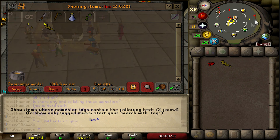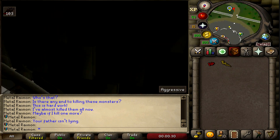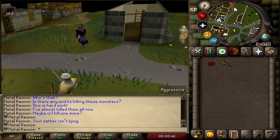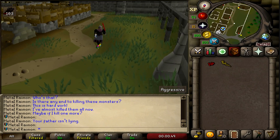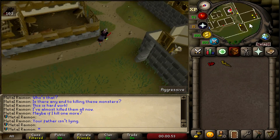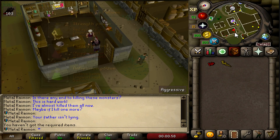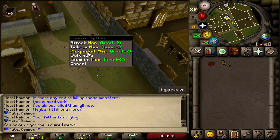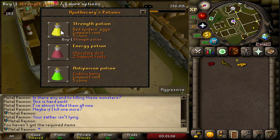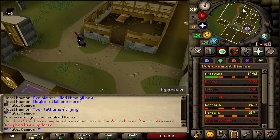We just have the mahogany logs remaining, which requires me to make some money first. I looked it up — it's 1,500 GP each, and we need to make a total of 20 planks, so we need 30k for that. That's going to be a little bit of grinding, almost a third of a dragon scimitar. Strength potion made. So we're going to have to grind up 30,000 GP for that.